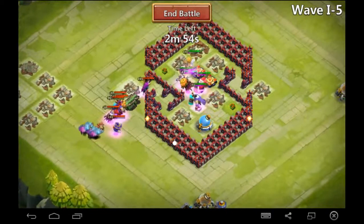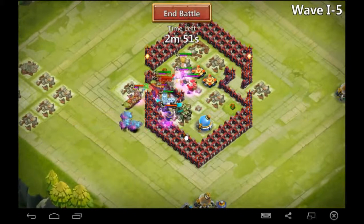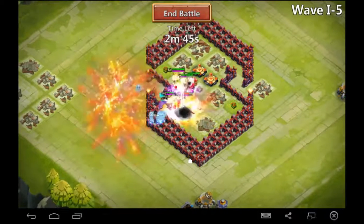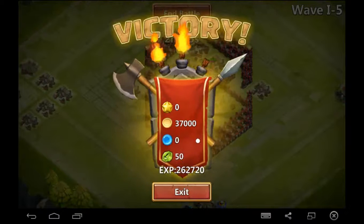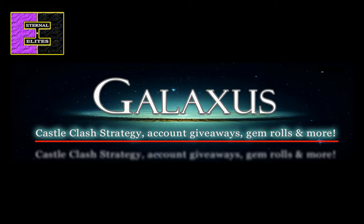This is I5 — and no problem at all! The only thing left at the end was that dinosaur and he just got knocked out. There you have it: I5, no garrison, no troops. 50 shards, 262,000 experience. Remember to like and subscribe, and until next time, Galaxis out!